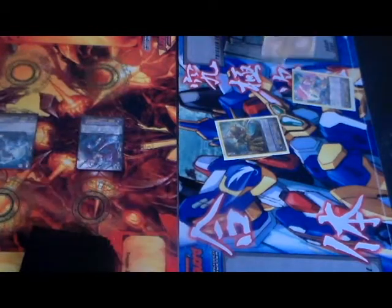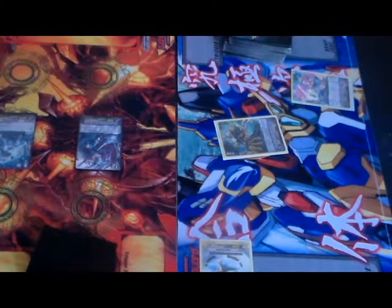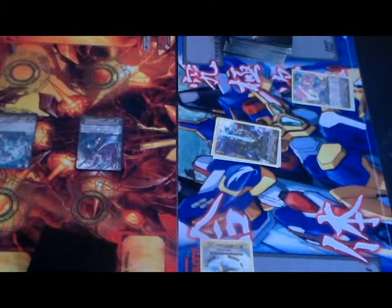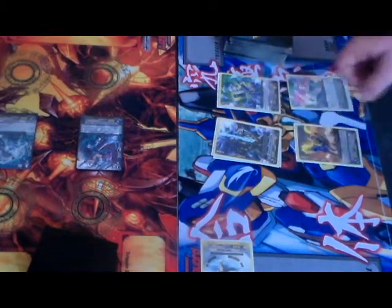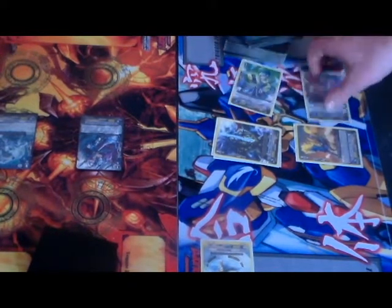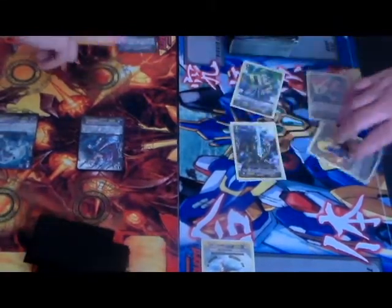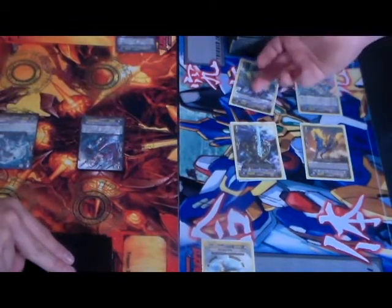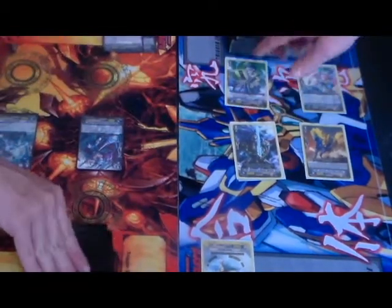Drive trigger check. Damage check. I stand and draw. I ride Liberator of Silenced Galantine, as well as calling Little Liberator Marin and Liberator Flaremane Stallion. Marin will attack your Vanguard for 15. No guard. Damage check. Galantine attacks for 16. I don't guard. First check. Power. Stand to Marin. Damage check. Marin attacks for 15. I don't guard.